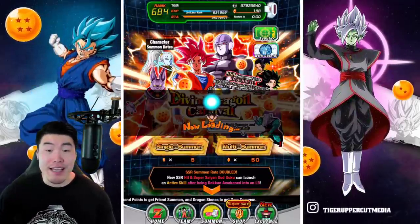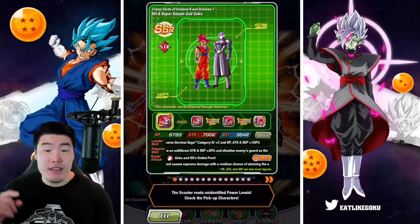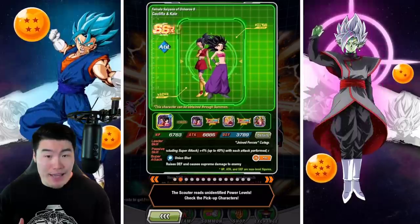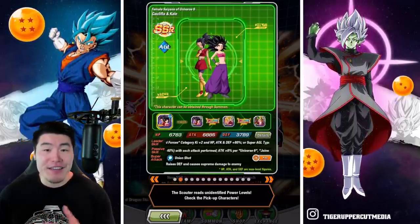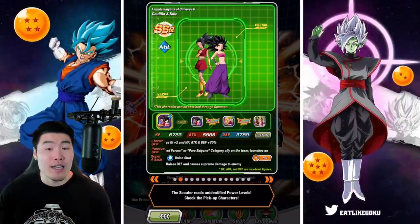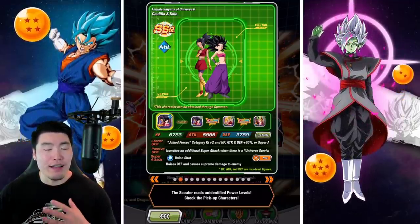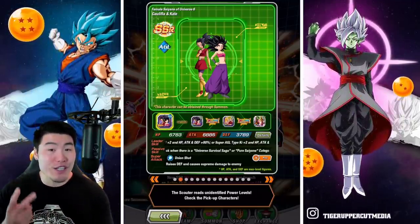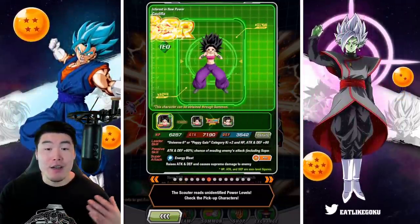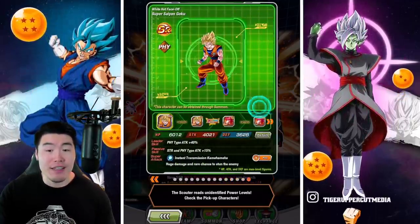Jumping over to the banner now, taking a quick look through the roster. This banner is actually a little bit better than I was expecting, because I thought there was only going to be one featured LR, but we have the new LRs — Super Saiyan God Goku and Hit — but on top of that, we also have LR Kale and Caulifla featured. And as you guys might know, they are still one of the better LRs in the game. So if you guys don't have Kale and Caulifla, then this banner definitely got a lot more valuable for you.